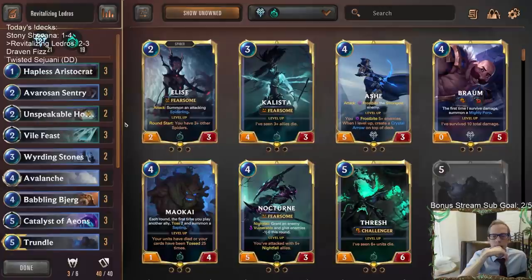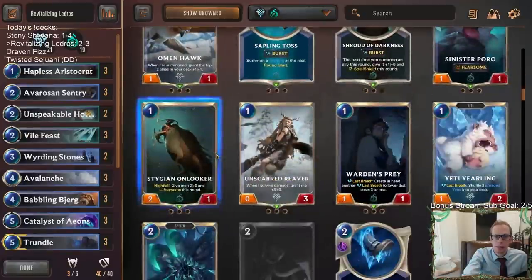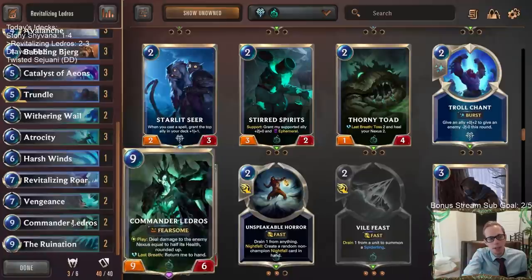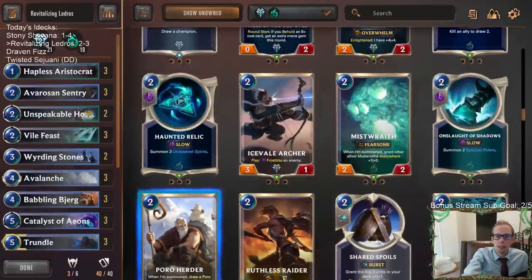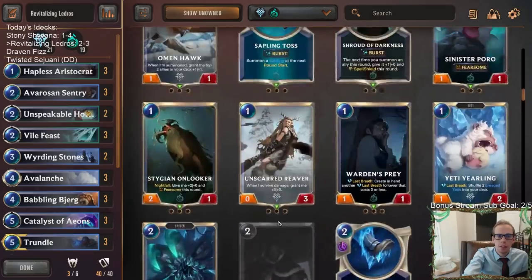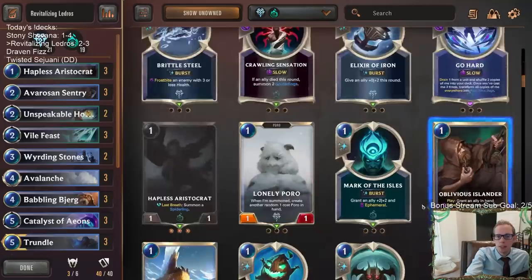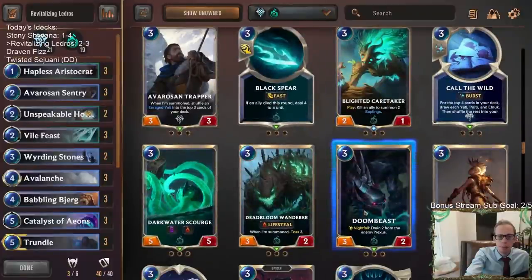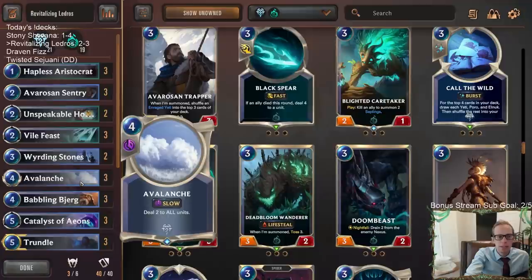It did help against the discard aggro - they were good there. Maybe you need to change things because of that deck. That Fearsome deck's just awesome. Troll Scavenger wouldn't really work - we're not going to be beholding A-plus cards that often. A good blocker for them is Icefield Archer, and also Frostbiting is pretty nice. You could play your own things like Arachnoid Sentry, Icefield Archer, or even Bark Beast. The Frostbite cards are pretty good there - like Brittle Steel. If you can have Blockers and Brittle Steel. Deadbloom Wanderer is honestly pretty nice, or Doom Beast. But we're an Avalanche deck - I don't know.